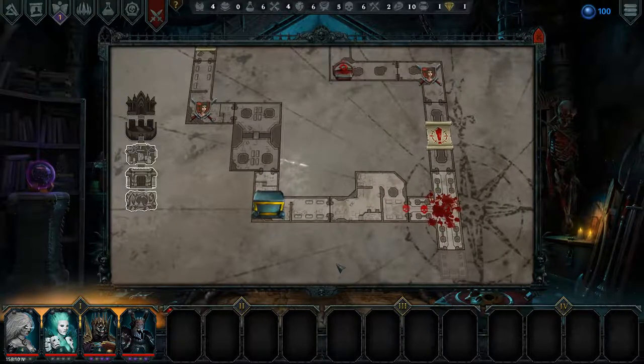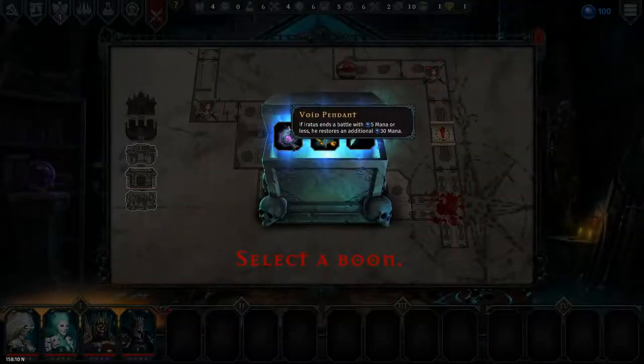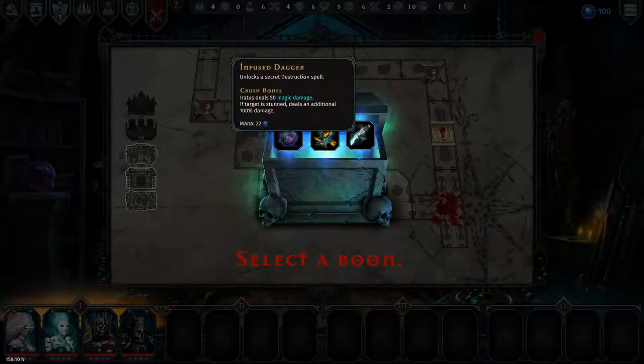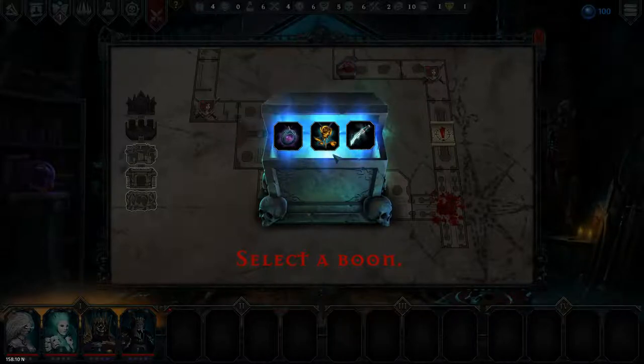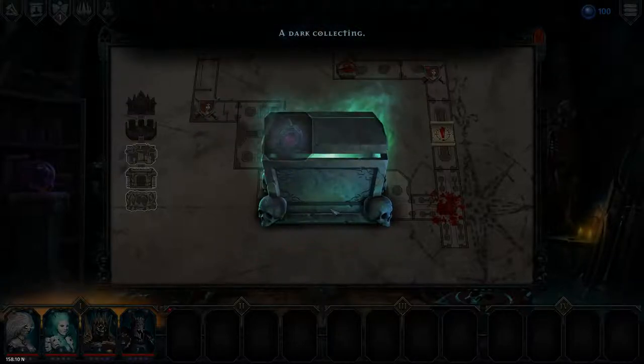We are going to the chest now. Void pendant: if Erratus ends a battle with 5 mana or less, he restores an additional 30 mana — that's pretty good. All female enemies are 15% more likely to escape. Unlocks a secret destruction spell — Crush Bones: Erratus deals 50 magic damage, and attack of the stun deals an additional 100% damage. I don't think we are going to be using any of these, so we'll just grab the work from them.